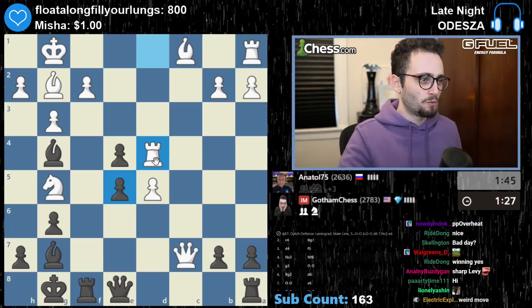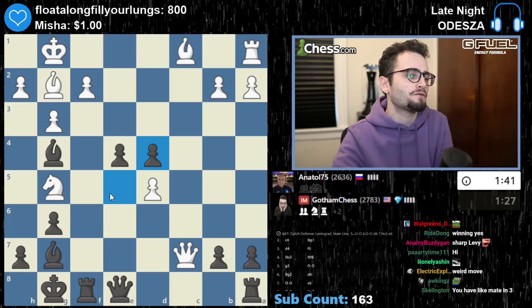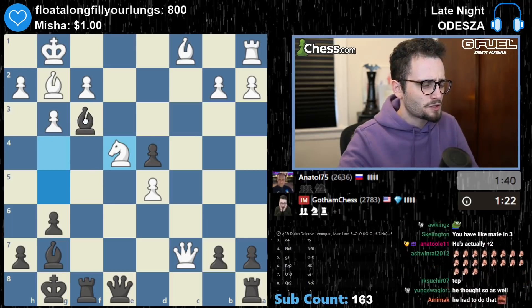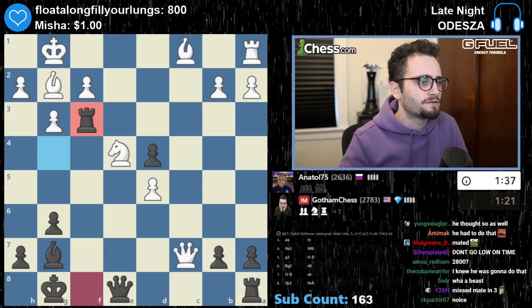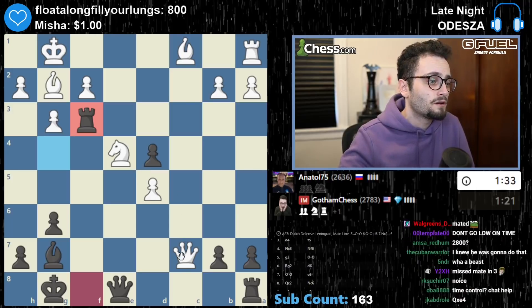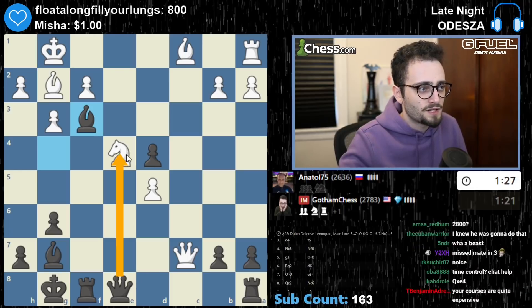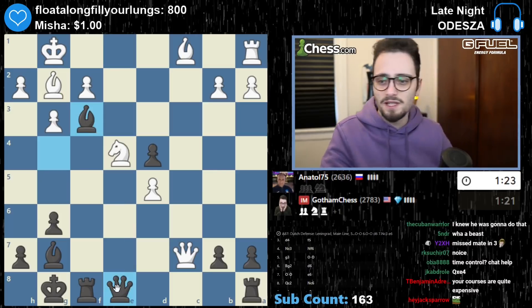Wow. Okay, I guess desperate times call for desperate measures. Actually, this is maybe not so bad — sacrificing the rook for the knight. Maybe you take on e4, but I think I have bishop f3 and that should just be lights out. This move will deflect any defense. And then I have queen e1 after — I think I just have queen e1. Someone said queen e4 hangs — that hangs a queen, buddy. That would not have been a good move.